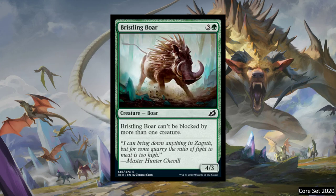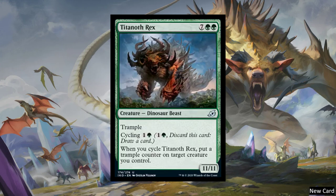We have Bristling Boar — a four-cost 4-3 that can't be blocked by more than one creature. It was reprinted in Core Set 2020. Next, we have Titanith Rex — a nine-cost creature Dinosaur Beast with trample, but it also cycles for two. So if you don't have the nine mana for the 11-11, you can just get rid of it. And whenever you cycle it, put a trample counter on a creature. This looks like a cycle where you'll have really expensive cards with an ability like trample or death touch, and cycling them lets you put a counter of that type on a creature.